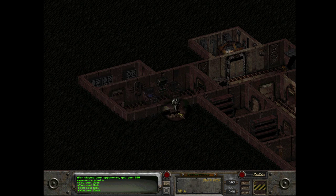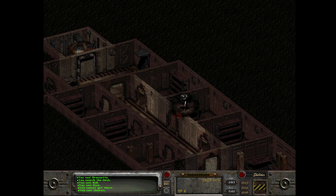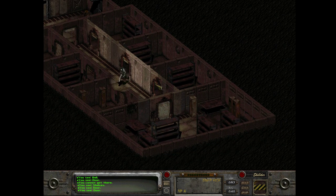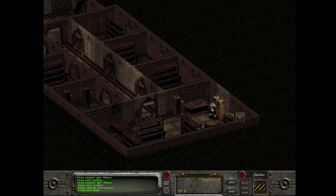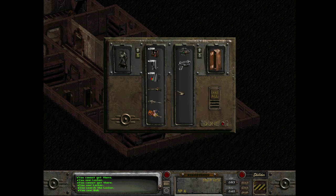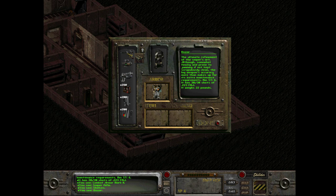Is there nothing in these rooms? There's a desk - nothing. Absolutely nothing. The shelves are empty. We got some lockers - oh, we have a lot more lockers than I thought. We got drugs, ammo including that special ammo type for that weird pulse pistol, more ammo, even more small energy cells, some energy weapons, and we got combat armor. And the Bozar - the ultimate refinement of the sniper's art, although somewhat finicky and prone to jamming if not kept scrupulously clean. The big gun's accuracy more than makes up for its extra maintenance requirement.